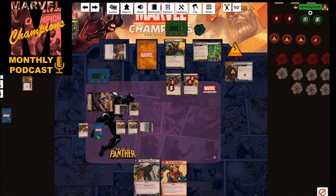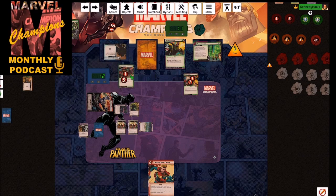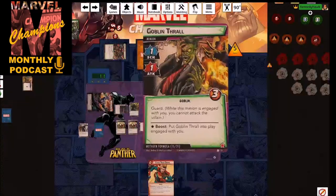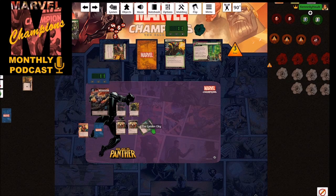We're going to Wakanda Forever again. I could hit everybody for one and kill these two, but I can only remove one threat anyway. So first we'll use Tactical Genius to get rid of Running Interference, then hit everything for two — that's going to kill the Goblin Soldier. We'll take indirect damage. It'll also hit this Goblin Thrall who has guard. We Chase Them Down on that one to remove a threat. Now everything is ready to go and we draw five cards.